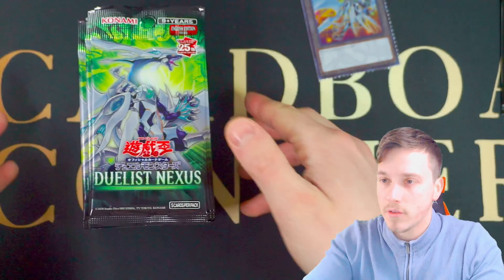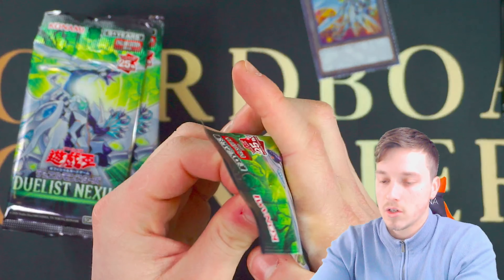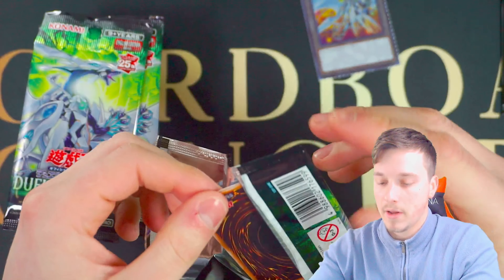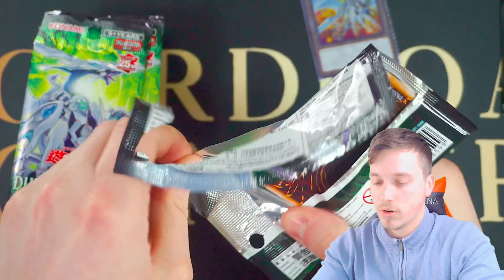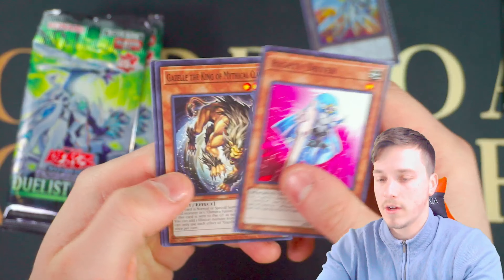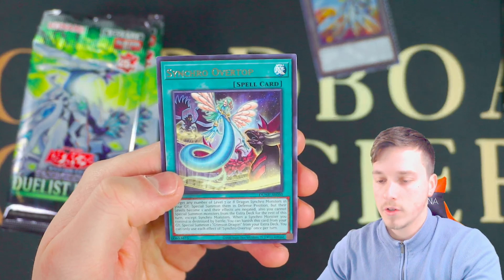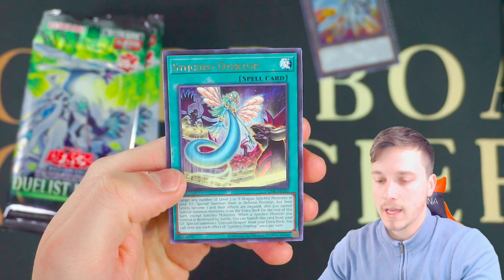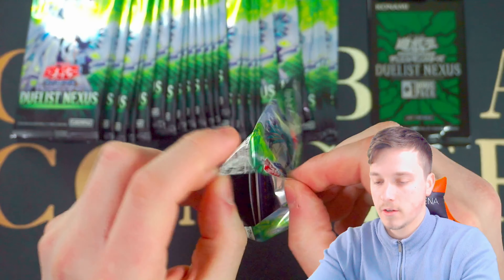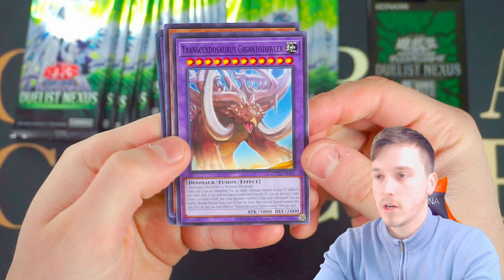Duelist Nexus, Duelist Power of the Duelist, Duelist Genesis — there are loads of different Duelist packs which are all green. Let's crack open one pack like this, then I'll probably just rip open all of them and see what we can get. We have a Right Driver, Gazelle the King of Mythical Beasts, and a synchro with Black Rose, Black Winged, and Ancient Fairy — that looks pretty cool.